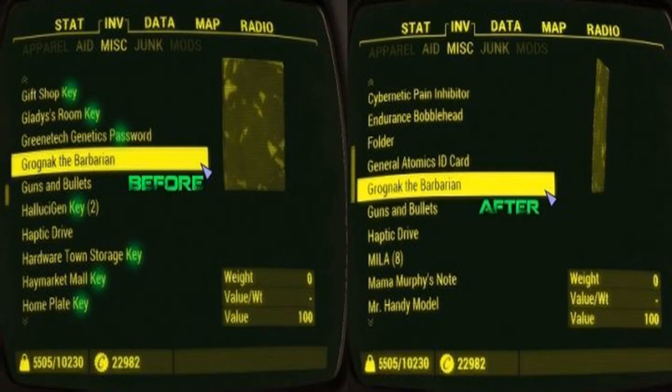Today we want to take you through the most important things to know about the Fallout 4 Game of the Year edition and the new Fallout 4 Pip-Boy edition. Bethesda's new Fallout 4 Game of the Year edition is a $60 bundle that includes the base game and additional content.